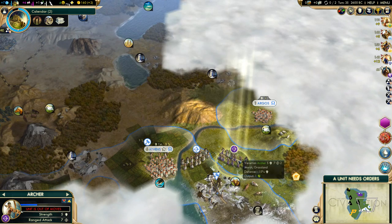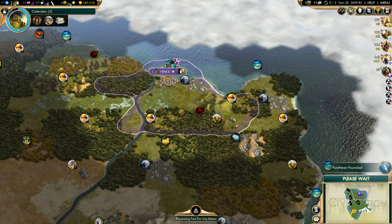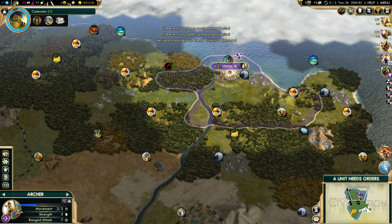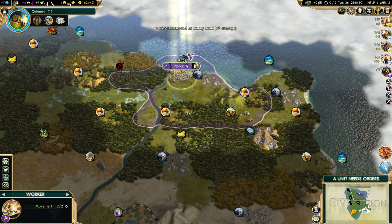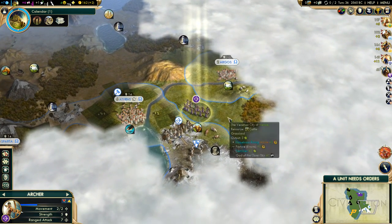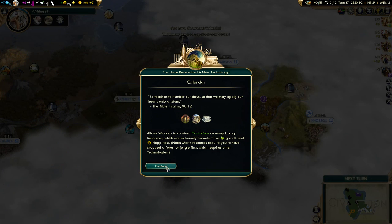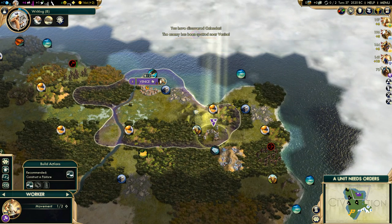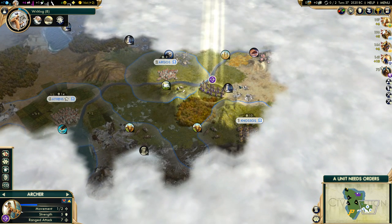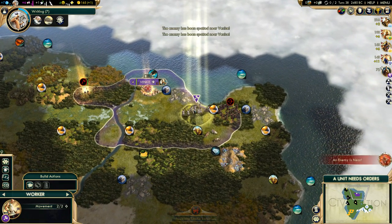Let's get an Archer going. I'm not even sure what the ideal thing to open with Venice is — go for a quick National College, whatever. I'm just going to play it by ear. Quarries — Stone Circles. Okay so he's dead. Let's get that cattle hooked up. Our happiness should be fine anyway. Let me buy these two tiles — get my archer — actually, let's go to Calendar first so we can get the citrus hooked up. Archer's coming after me — we have a lot of barbarians over here.